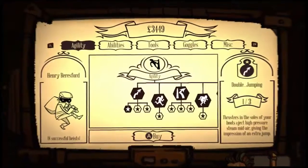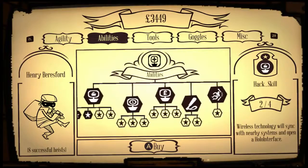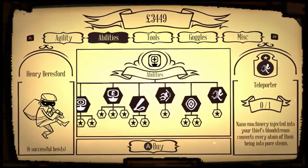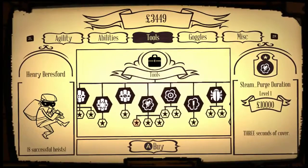The levels and the characters are randomly generated so you do have a unique experience every time you play through the game. As you can see there's a ton of upgrades to help you out — hacking abilities, double and triple jumps, bombs, computer bugs, teleportation — a lot of interesting tools here.